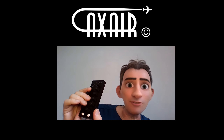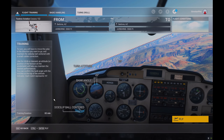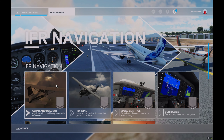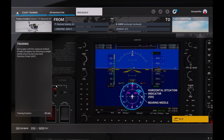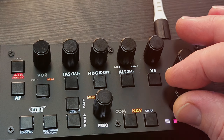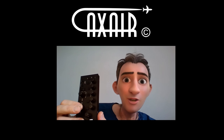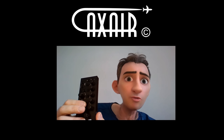Ideal for training! Master your VFR maneuvers while holding altitude or heading. With the click of a button, start your IFR training. The AuxAir 24 Pro is a fantastic tool for flight schools to practice procedures and enhance student learning.